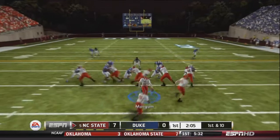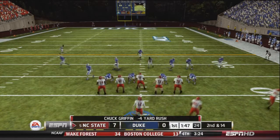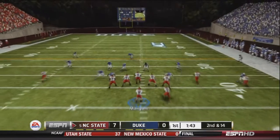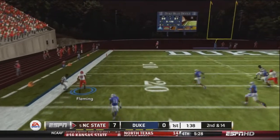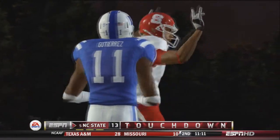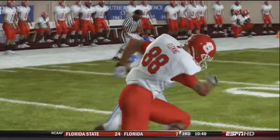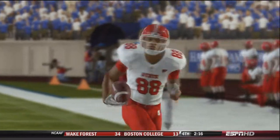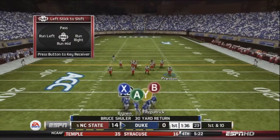Mangum and the offense take over. Mangum hands to Griffin, but Griffin is stuck behind the line for a four-yard loss. Mangum sets up shotgun with four wide, drops back, and fires deep over the left-hand side — they find Fleming. Fleming has nobody in front of him, crosses the 10-yard line — touchdown, NC State! They take a 14-0 lead over the Blue Devils. Fleming makes a great catch; he's definitely come on late in the season after struggling early with his hands.